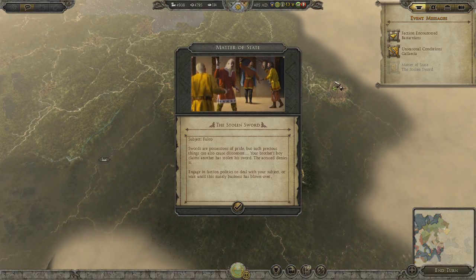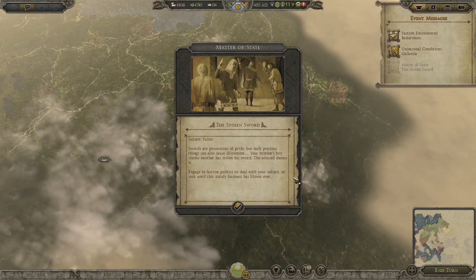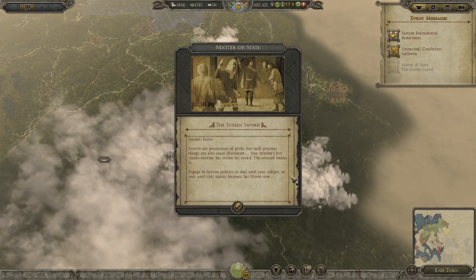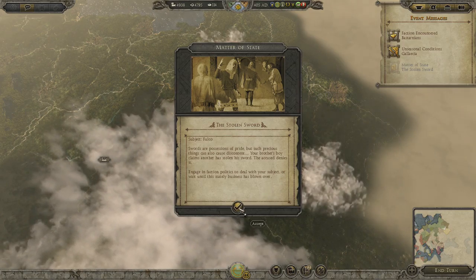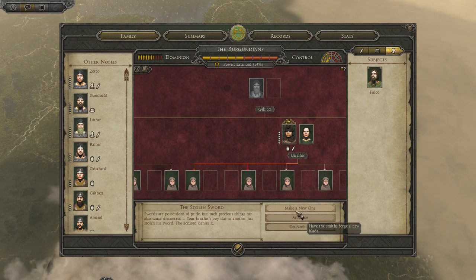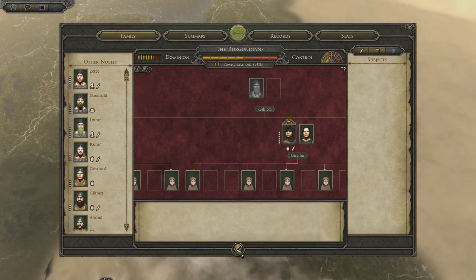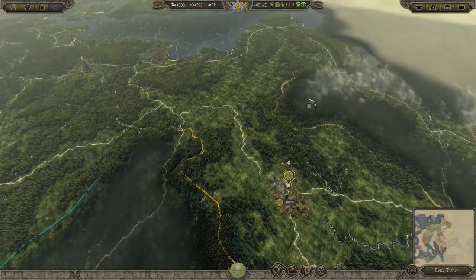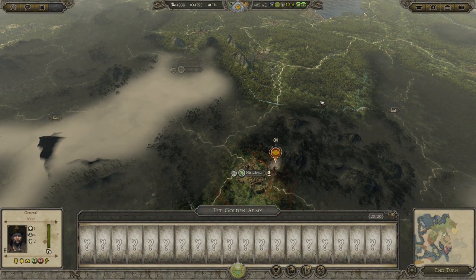A matter of state - the stolen sword again. Swords are precious possessions of pride, but such precious things can also cause discontent. My brother's boy claims another has stolen his sword; the accused denies it. Let's figure it out - we'll arbitrate and sit them both down and see what's going on, even though they're kids. They should not fight over swords, they should train with the swords.